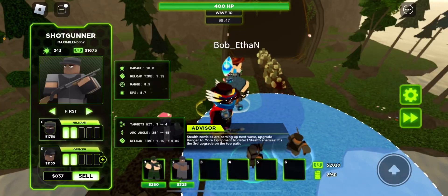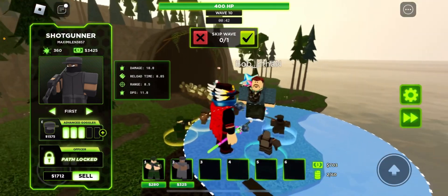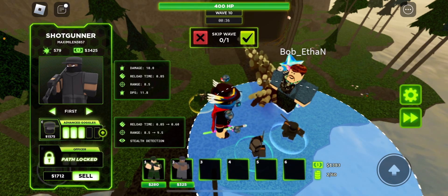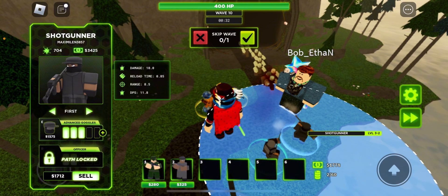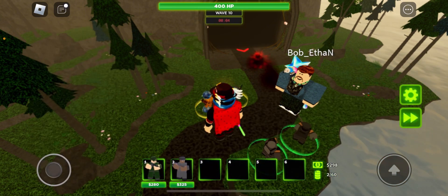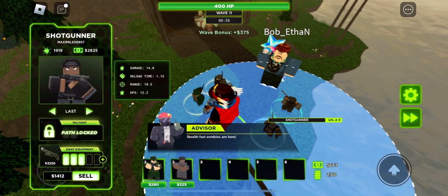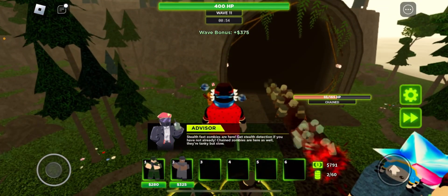Bottom path is damage, right? The X upgrade's cheaper than the previous one. The top path upgrade's 3,000. Shotgunner does get stealth! Getting 4-2 Ranger is 3,050, while getting 2-4 Ranger is 3,625. Oh, we have Chained.